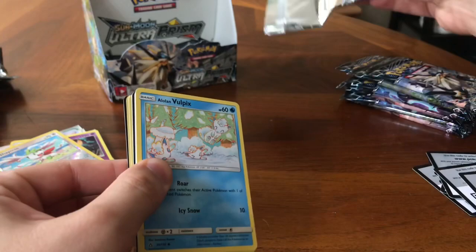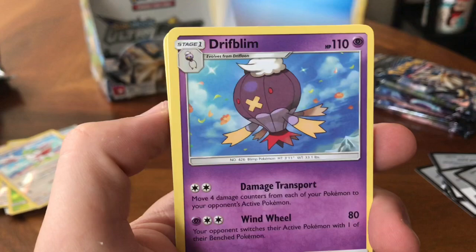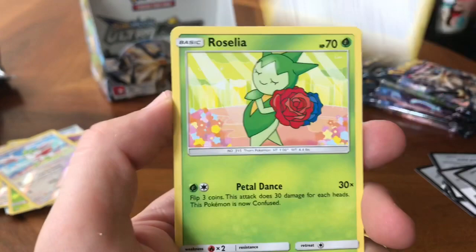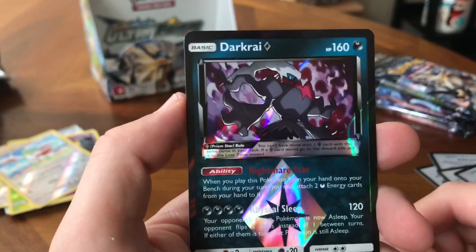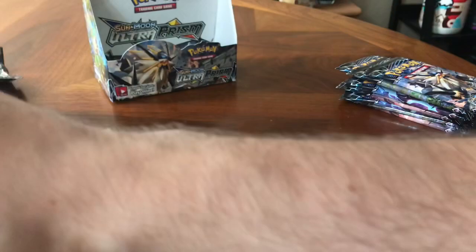I think there's a Prism card in here. I will take a Prism card all day because you don't get a lot of those. Water, Drifblim, Palpad, Spiritomb, Alolan Vulpix, Stunky, Youngster, Roselia, Cosmog. A Darkrai Prism Star card. And a Heat Rotom. That is the fourth Prism card I've gotten in this booster box — I believe there are nine of them, or six. And I have four, so that ain't bad.